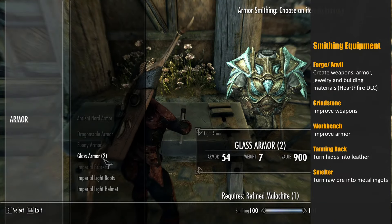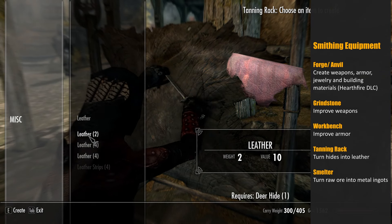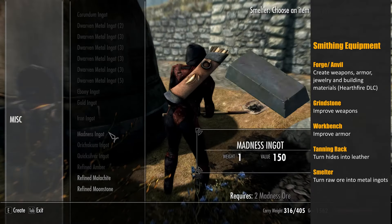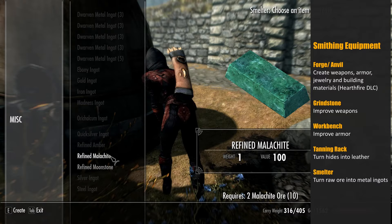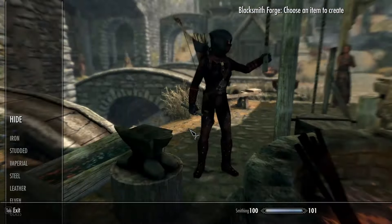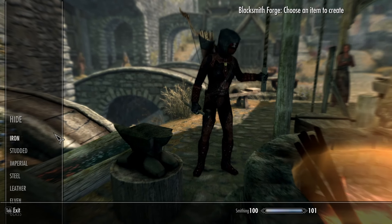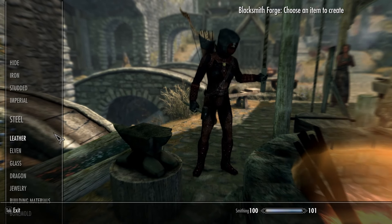Additionally, to produce the base materials to achieve these tasks you'll also need to use a tanning rack to turn hides into leather and a smelter to turn raw ore into metal ingots. Let's go through the process of creating a new item. Firstly you need to approach a forge or an anvil and interact with it, and this will open the smithing forge menu.